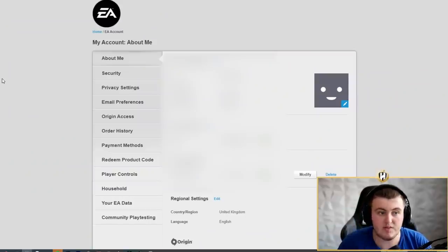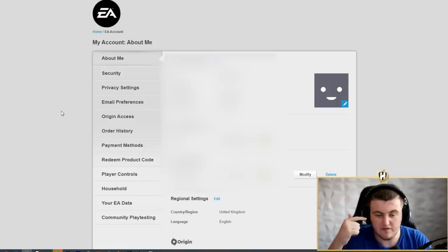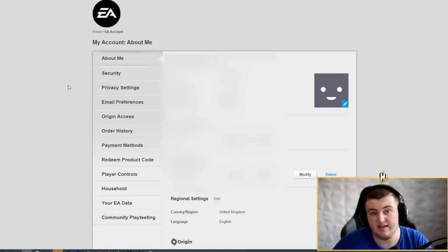On screen right now is a website called the EA Customer Portal — I've got my sensitive information blocked out. On this website you can go down to a tab called Email Preferences. By the way, this is a really helpful website — I'll link it in the description. It allows you to stay on top of your emails, passwords, phone numbers connected, order history, Origin Access, email preferences, privacy settings, and security. Everything you need to know is on this website, link down below.